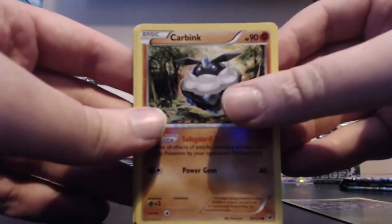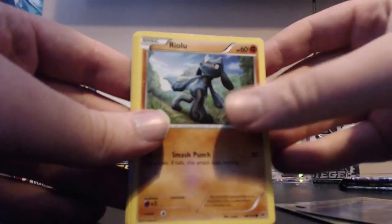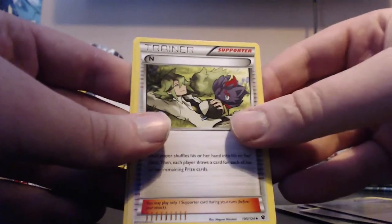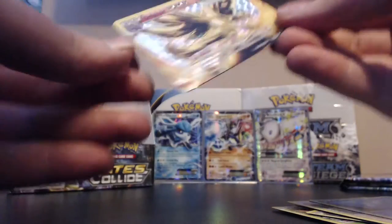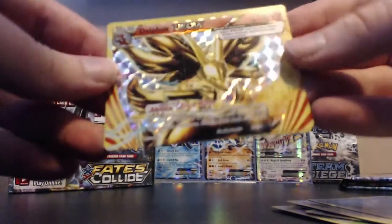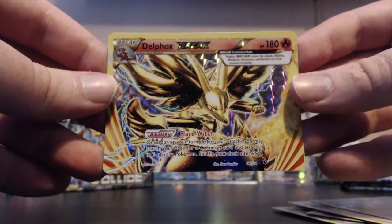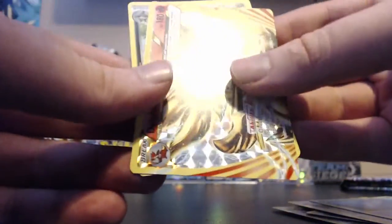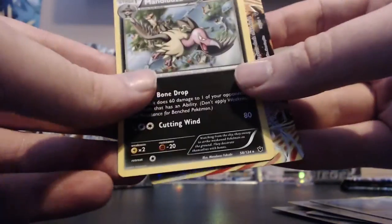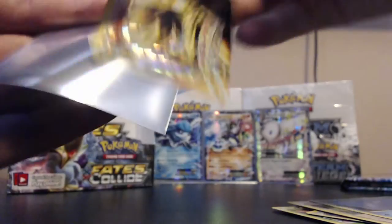Pack fifteen: Dedenne, Carbink, Fennekin, Solosis, Riolu, Helix Fossil Omanyte, N, Dewgong. Our reverse - oh hello - it's a Delphox Break! Looking good, really nice pull. And our actual rare is a Mandibuzz. Very nice break there.